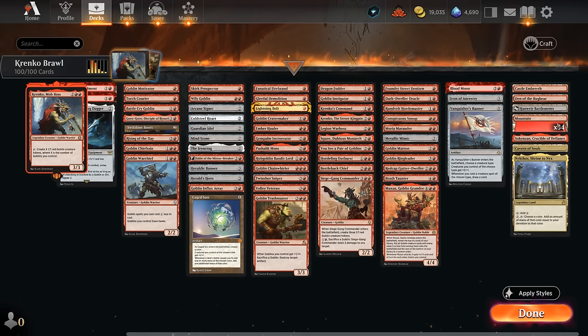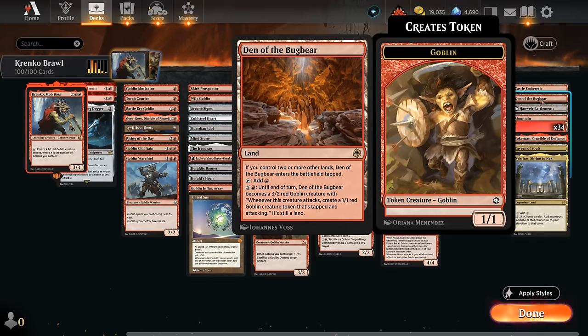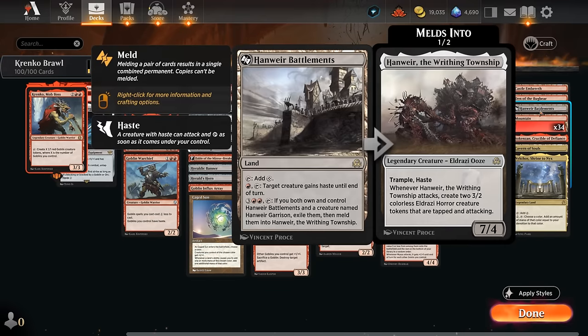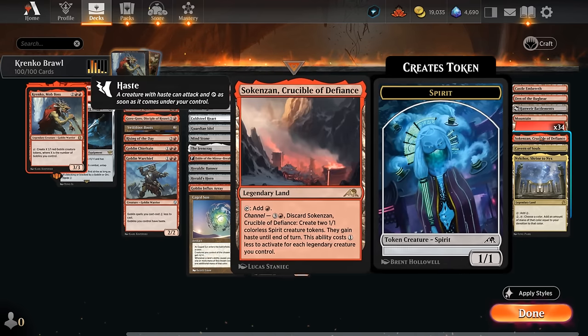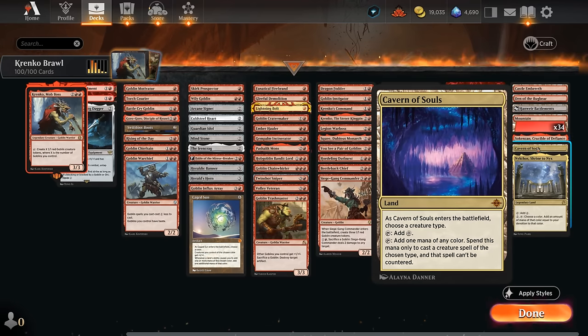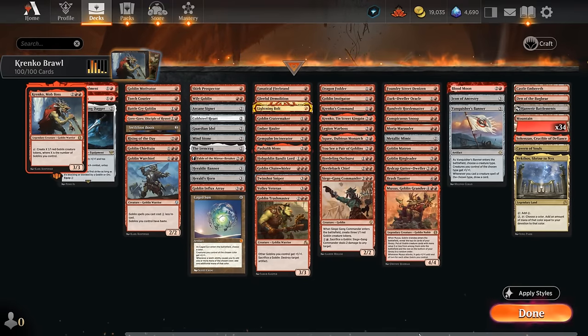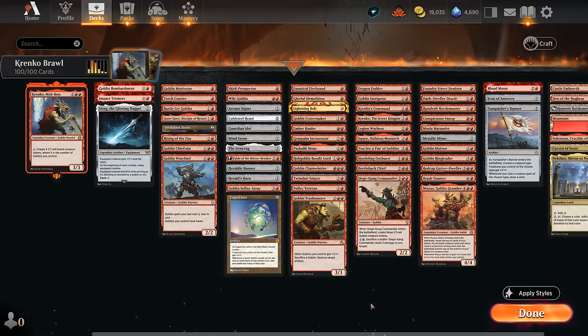The miscellaneous section includes Blood Moon, Icon of Ancestry giving the team +1/+1 and the ability to find a goblin in the top 3, and Vanquisher's Banner giving +1/+1 and drawing a card whenever we cast a goblin. We want a high density of goblins to make these payoffs worth it. The mana base has a lot of basic mountains and a few utility lands: Castle Embereth to pump the team, Den of the Bugbear as a synergistic creature land, Battlements to give Krenko haste, Crucible to potentially make 1/1s, Cavern of Souls to make our goblins uncounterable, and Nykthos for a nice mana boost since a lot of our goblins provide double devotion. Now let's jump into some games and see how the deck does.